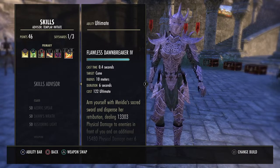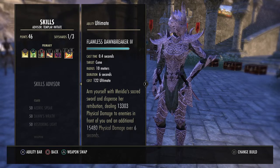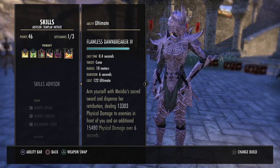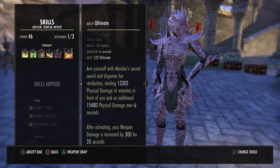The ultimate on our front bar is Flawless Dawnbreaker. Arm yourself with Meridia's Sacred Sword and dispense retribution, dealing 13.3k physical damage to enemies in front of you and an additional 15.4k physical damage over 6 seconds. After activating, your weapon damage is increased by 300 for 20 seconds.